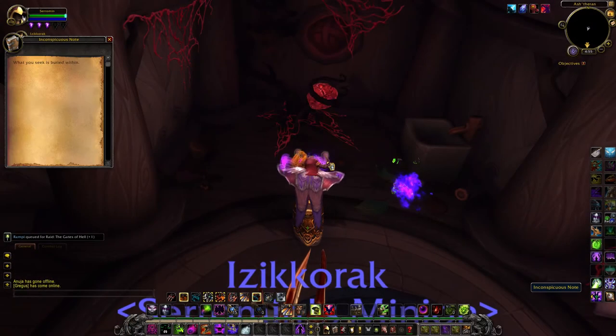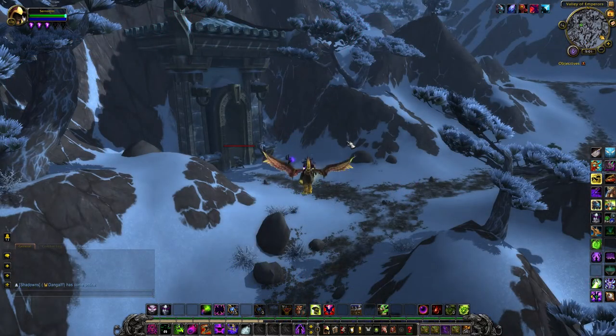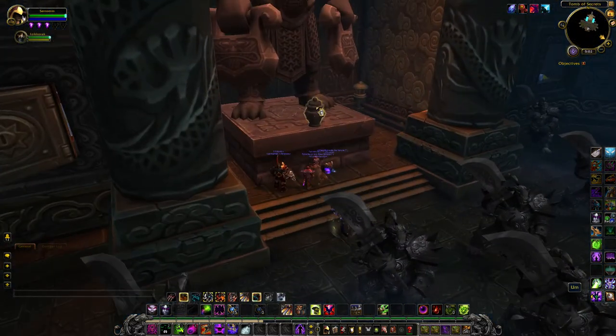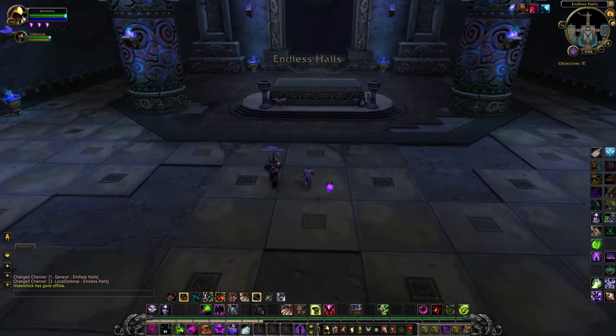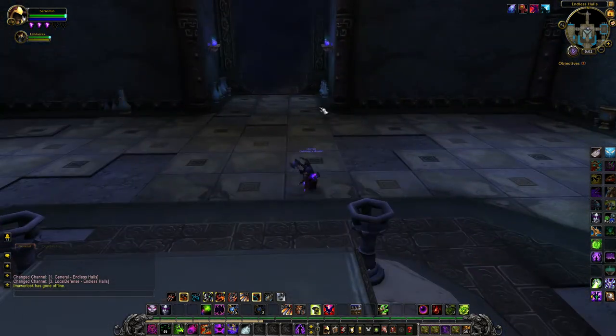The clue reads: "What you seek is buried within." This leads to Kun-Lai Summit. In the Tomb of Secrets lies an urn — clicking it has your character eat someone's ashes. Accept the warning and in you go. This one can take some time and can make some people build up a lot of rage, but if you're methodical about it you can do it a lot faster. For me it took just over one hour, so it is possible.